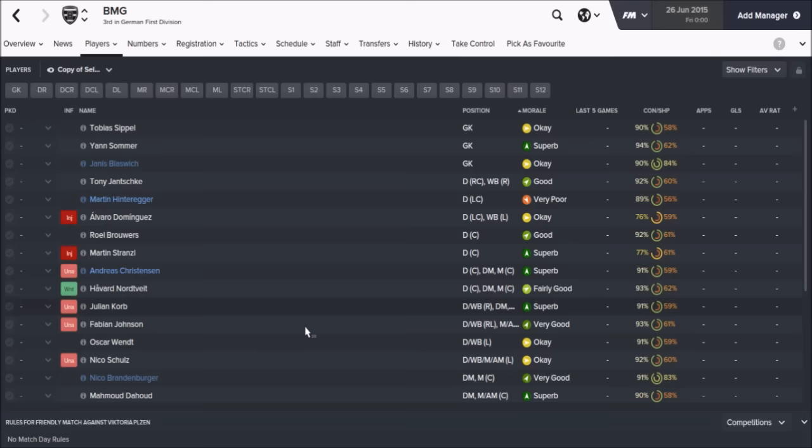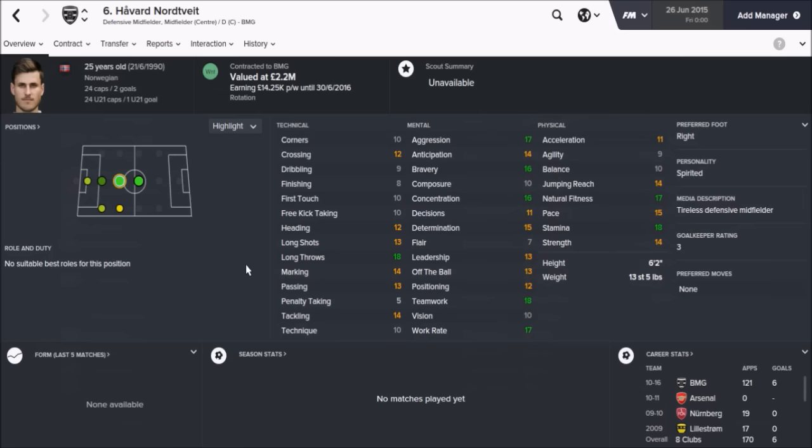Looking through the squad, the Norwegian Nordtveit is a good player — 25 years old, a tireless defensive midfielder whose mental stats are absolutely fantastic: 17 aggression, 16 bravery, 16 concentration, 18 teamwork, 17 work rate, and good natural fitness and stamina. His decisions are only 11, though. You've only got him for another year if you want to keep hold of him, but I've used this player before in one or two of my saves and he does come on really, really well after a couple of years.